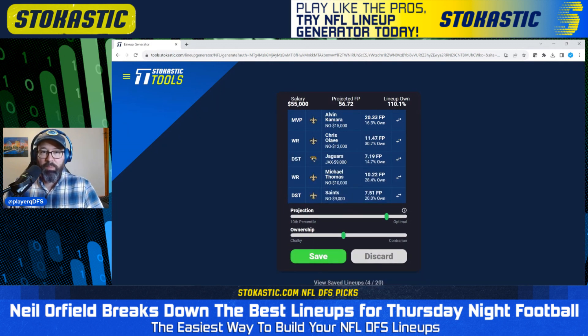Here we go — we have Alvin Kamara in the MVP spot, so he needs to be the highest scoring player in this lineup for it to work out. Certainly viable for Kamara to be the highest scorer. We've got Chris Olave in there, no quarterbacks so we don't need to worry about correlation, and the Jaguars defense — this kind of assumes a low-scoring game with the Jaguars offense not putting up many points. We also have Michael Thomas and Saints defense. Both defenses, Kamara at MVP, Olave and Michael Thomas — looks good to me. We're leaving $5,000 on the table. Projects well. I like this one for large field GPPs.